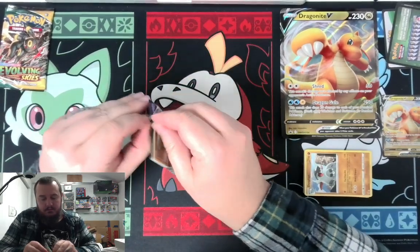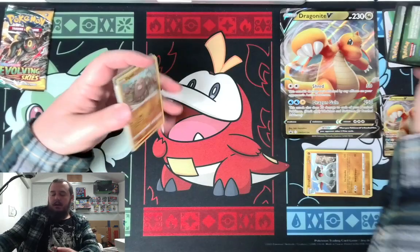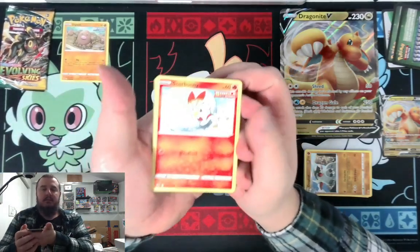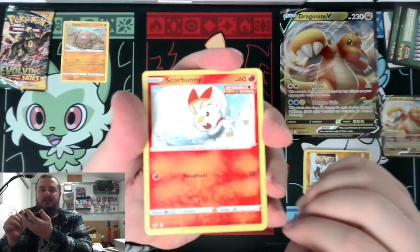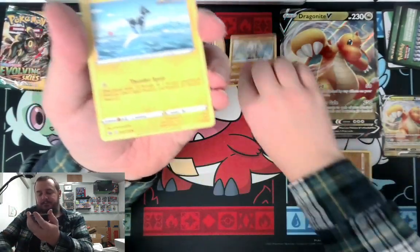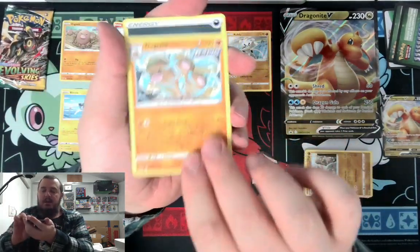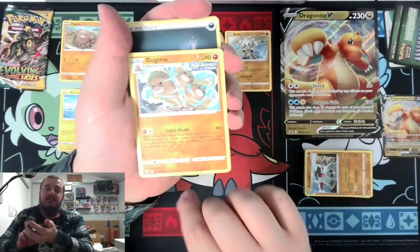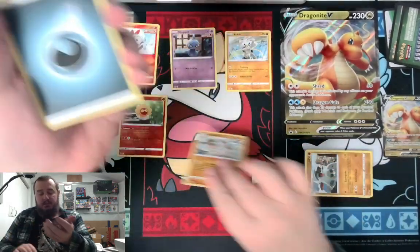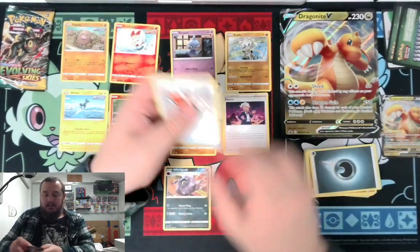Chilling Reign. Code card, Diglett, Dugtrio — the Rapid Strike Dugtrio, that was a fun deck. Scorbunny, Shuppet, Kubfu, Blitzle, not a bad Castform. There's that Dugtrio — the good part about it is one energy attachment, a Rapid Strike Energy. You flip three coins; if all of them are heads you are immune and you're doing 180 damage. Not bad compared to the Dawn Fan. Darkness Energy, Peonia, Whirlipede, and Crushing Gloves.